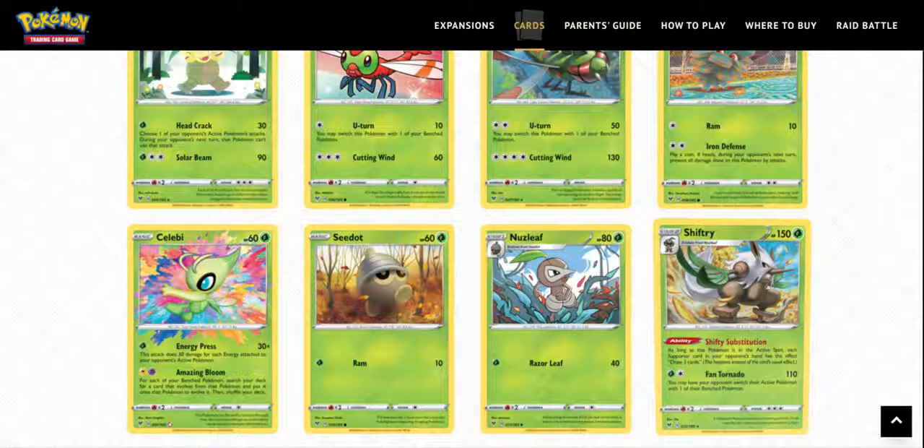The first full archetype that I see is a Shiftry/Incineroar deck. We'll look at Incineroar later, but what Shiftry does is it makes all supporters only draw three cards, as long as Shiftry is the active Pokemon. So it's kind of a lock deck — doing okay damage.